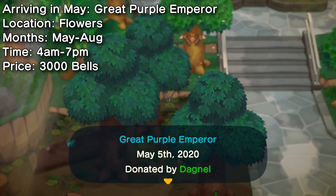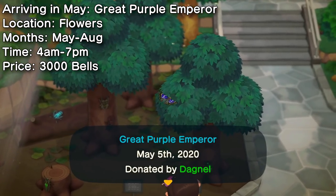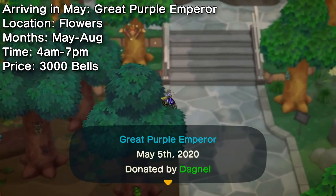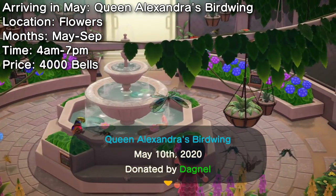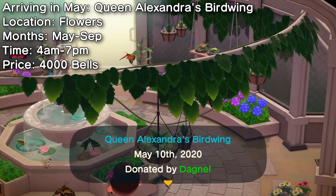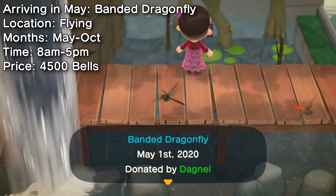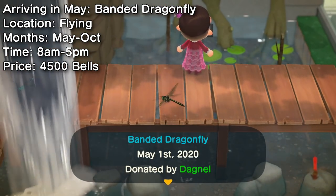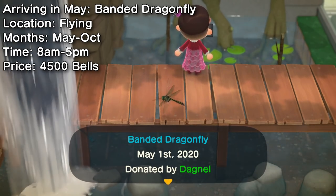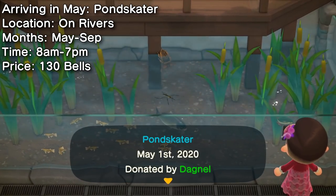The first of two butterflies returning is the Great Purple Emperor butterfly — it's uncommon but sells for a decent price, so pick one up near your flowers. The second butterfly is the Queen Alexandra's Birdwing butterfly. It's hard to miss this giant butterfly, so catch one between the months of May and September. The fast-moving banded dragonfly is back and a good source of income since their selling price is pretty good. If you can master snatching one of these out of the air, donate one before October.